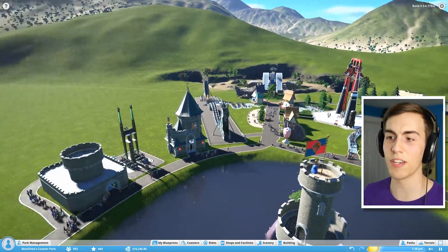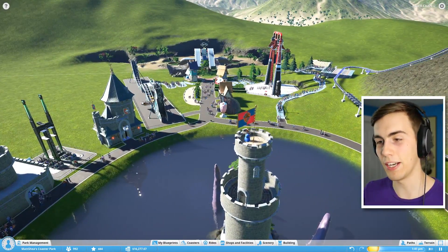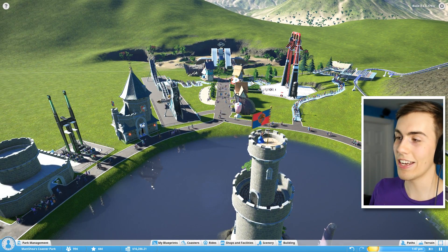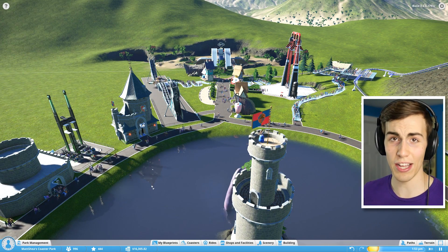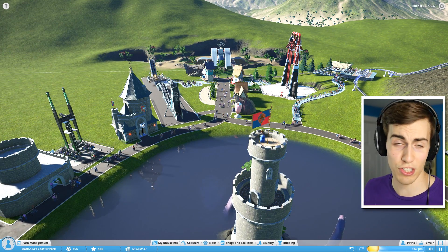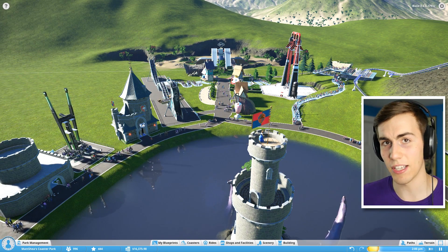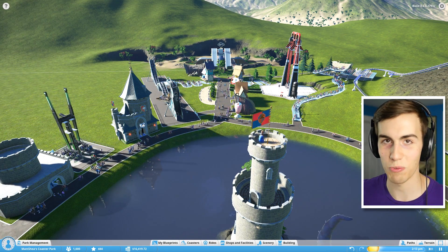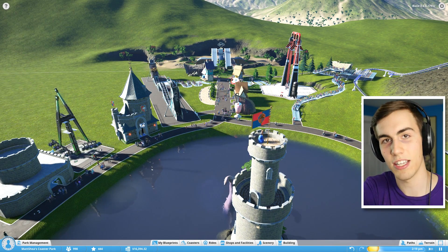I'm going to end this video here. I know this wasn't the most eventful video, but I did spend a lot of time working on the park. I fixed up the roller coaster a little bit, put in a new ride, and added a castle around the entrance. I took some of your suggestions too — I do read the comments. I really like feedback since I don't know everything about this game. If you see anything in the comments you agree with, give it a thumbs up so I can shape the series around what you want to see. Thanks for watching, leave a like, and I'll see you next time!